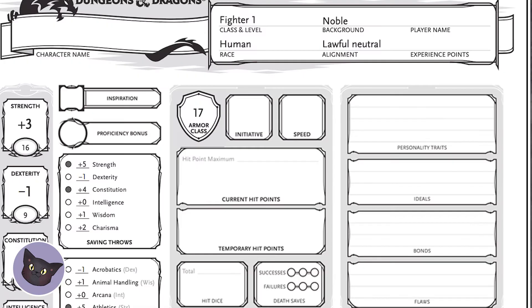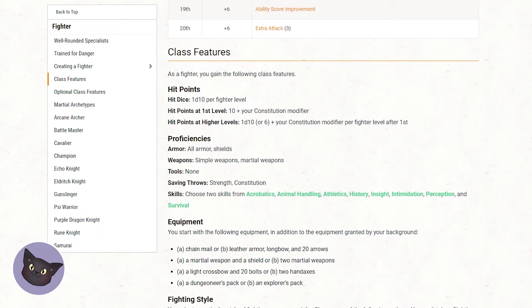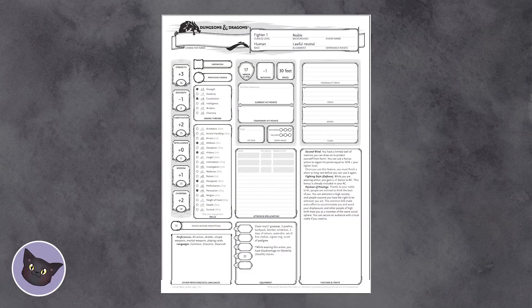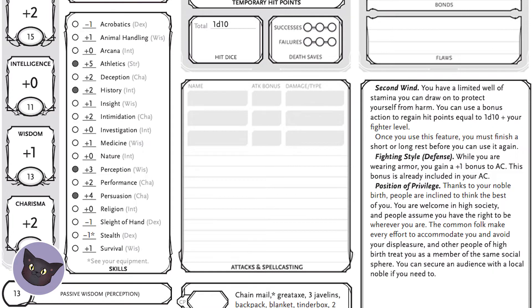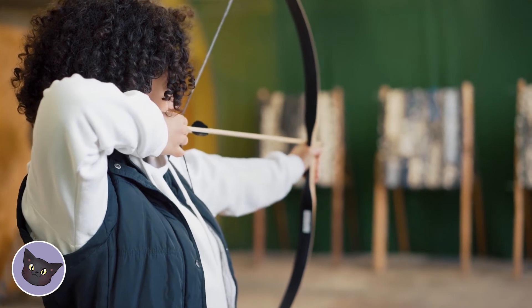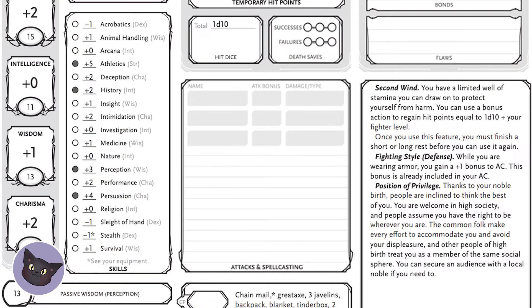Your race will tell you your speed — it's usually between 25 and 35. Initiative is just your dex modifier, whether that's a plus two or a plus five. Plug it in. Your HP is spelled out for you in your class, as is your hit dice. If you are higher level, just roll or take the average for the hit dice for each level, and don't forget to add your con modifier for each level. Now fill out your weapon and spell attack and damage info. Usually a sword is plus whatever your strength is, range is plus your dexterity. You add your proficiency bonus to your weapon's modifier, and that's your attack bonus. Damage is spelled out in the weapon's or spell's description.